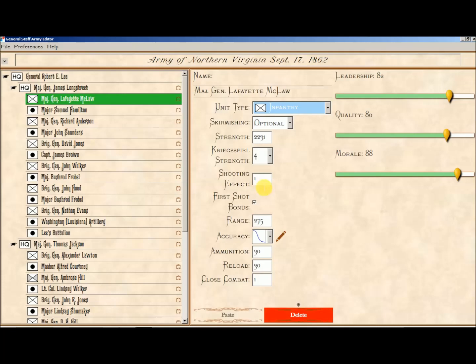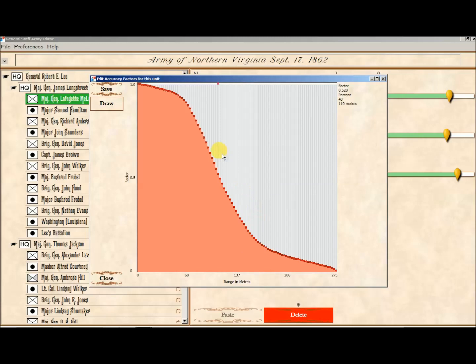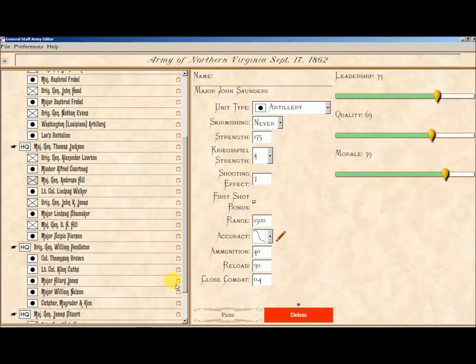You can set shooting effect, first shot bonus, the range, and of course the accuracy. You can select from pre-designed accuracy curves or you can actually draw your own — this supports a digital pen or you can just click with your mouse, whatever style you want. You can also set amount of ammunition, time it takes to reload, close combat values, leadership values, quality, and morale. It is really simple to just cut and paste and create these order of battle tables.